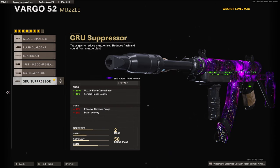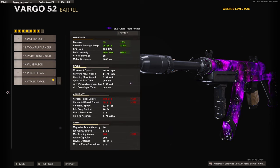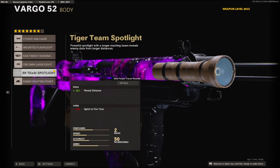For the 10% added to the vertical recoil control, on the barrel I'm going to be using the 18.6 inch Task Force barrel. It adds 9% to the damage, 20% to the effective damage range, and 66% to the bullet velocity. It brings the damage all the way up to 35, the effective damage range to 35.5 meters, and the bullet velocity to 1057.